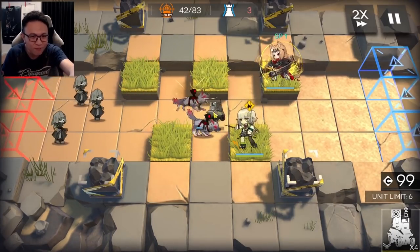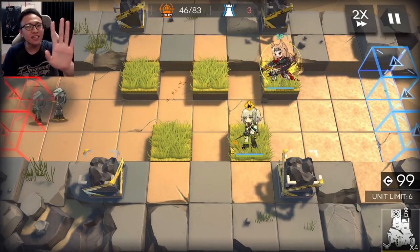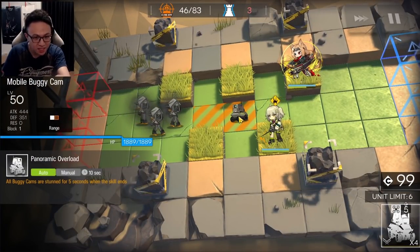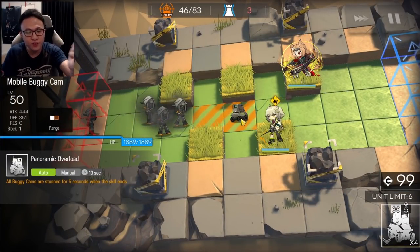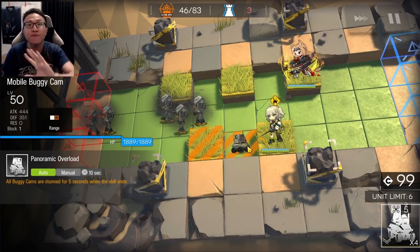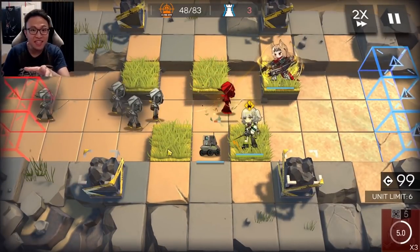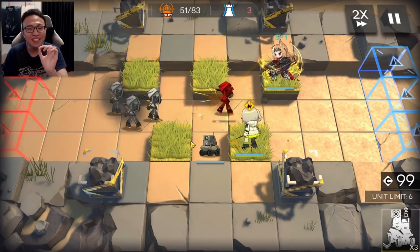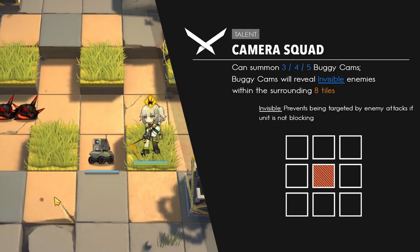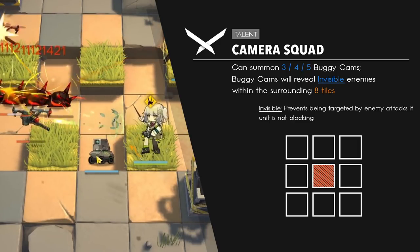In this chapter, there's quite a bit of invisible enemies that appear. I could place a buggy camp here to block them and reveal them. But because of Scene's talent, there's a very unique thing that happens even without blocking them. I'm going to place her robots right here, and you'll notice they are revealed even though they are camouflaged. What her talent states is that for all enemies within the 8-tile radius, if they are camouflaged, they will be revealed.